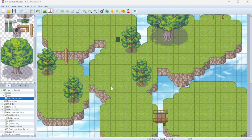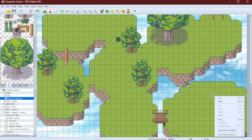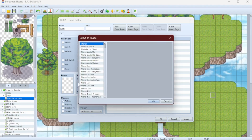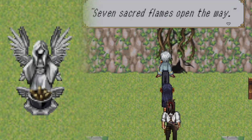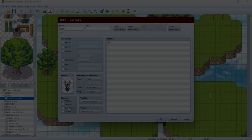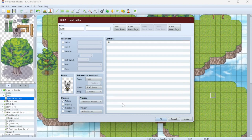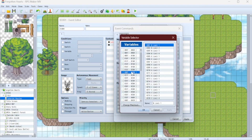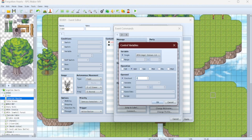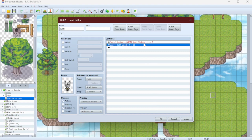So let's actually get eventing. We'll start by deciding how many things we want to turn on — I'm thinking seven. I'm going to use these angel statues, and the instructions to the player will be to light the fire. We'll have them activate with the action button. Since it doesn't matter which order we light them in, we're going to have each of them add one to a variable when we interact with them. Let's call the variable "angel statues lit." Then we'll play a sound effect like a fire-lighting sound, and activate self switch A.